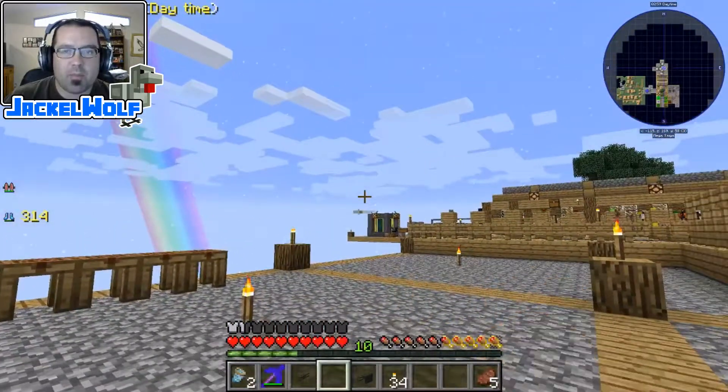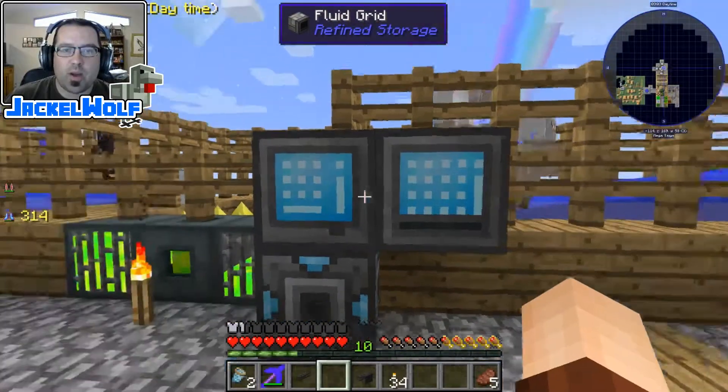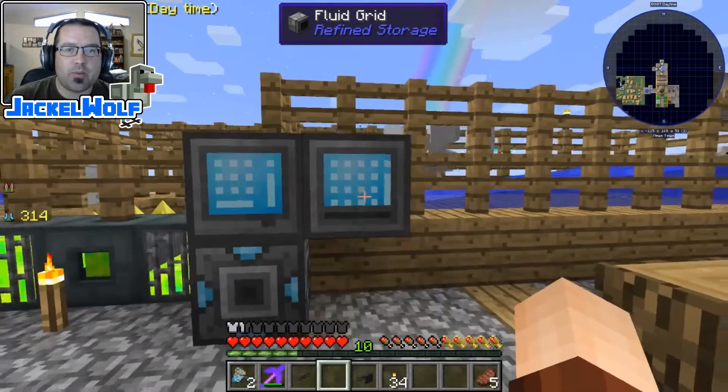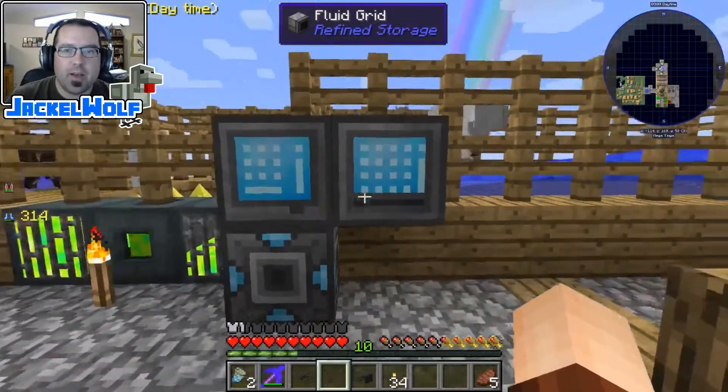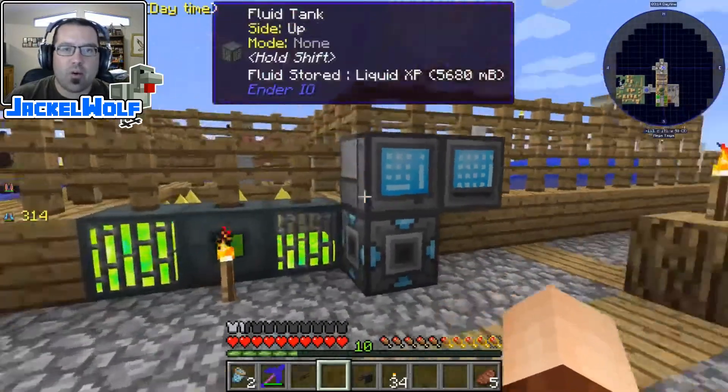I'm going to take this fluid storage grid and place it right here. It will eventually end up over on my main system, though I'll have to move things around — similar to the crafting grid, I'm going to need a fluid storage grid wherever I want to interact with fluids. If we open it up, there's nothing in there right now.